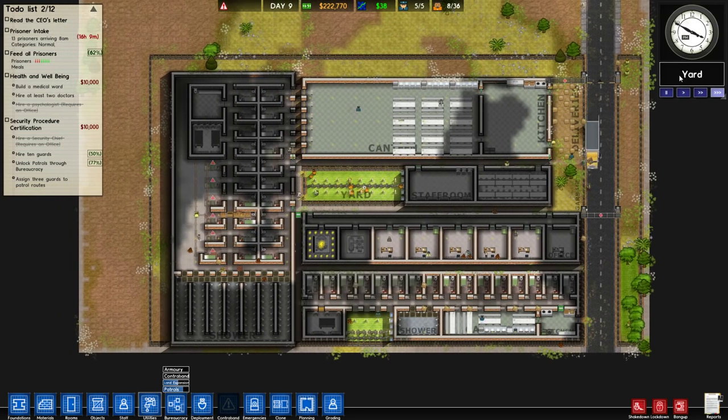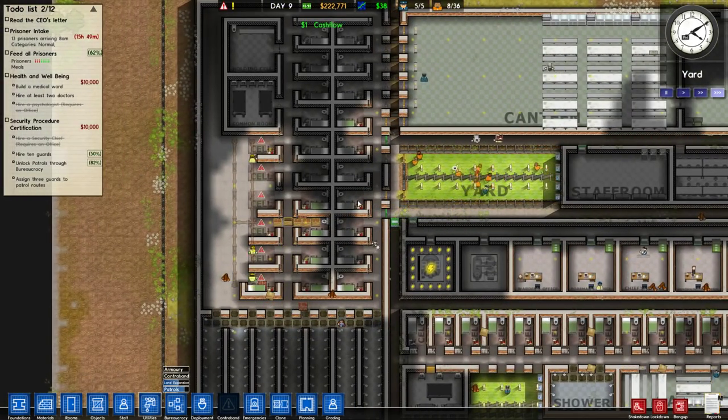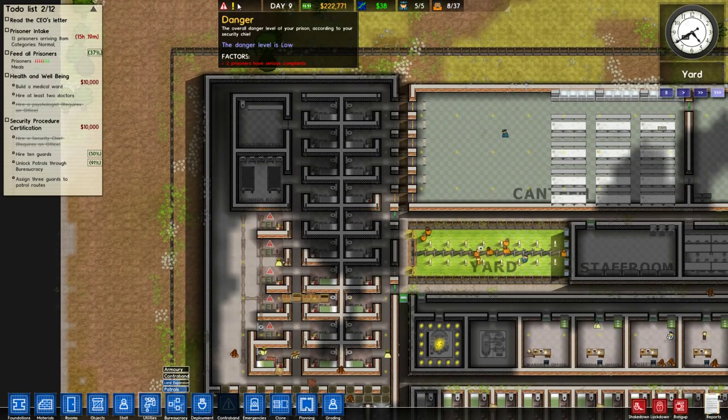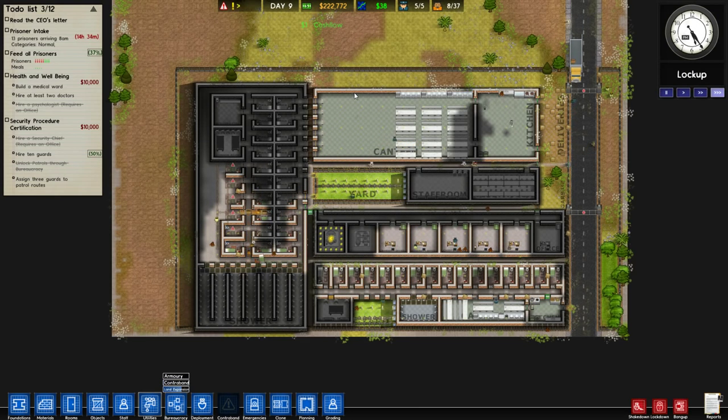I'm just looking at our needs here for our prisoners. Food — well it will be dinner time soon. You can't really trust the prisoners on day one. Often times on day one they come in with their needs all weird, especially if they sit in the truck for a while. So it takes a little time for them to kind of reach homeostasis, and that's okay. I'm very happy with this prison relative to our last one.